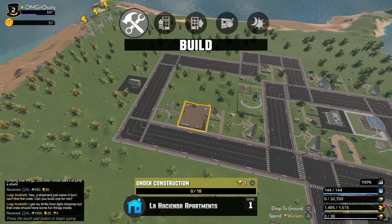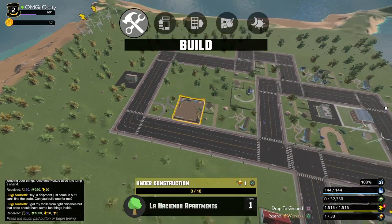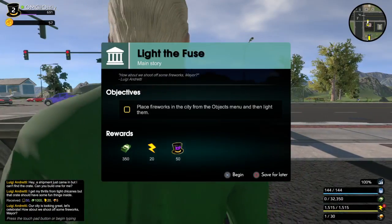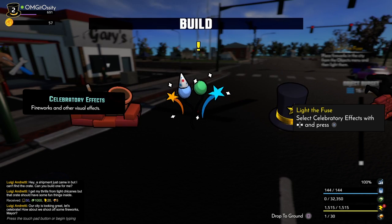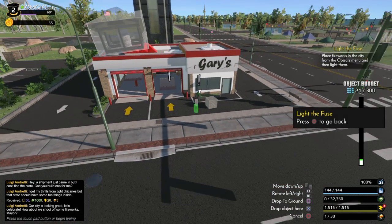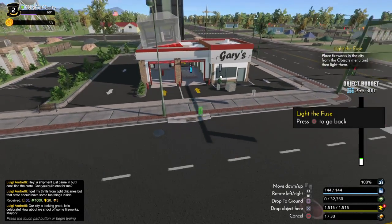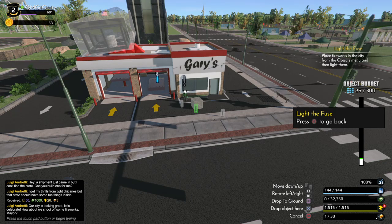Come on, let's celebrate. Begin, I guess. Objects, build, confetti — what the hell is this? Why do I not have any money? Oh, place fireworks in the city from the objects menu and then light them — okay.